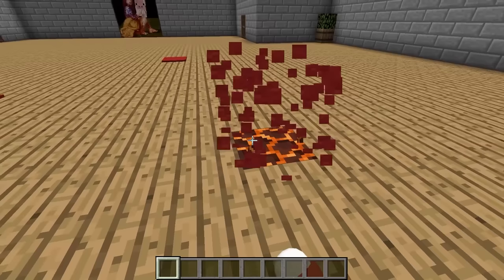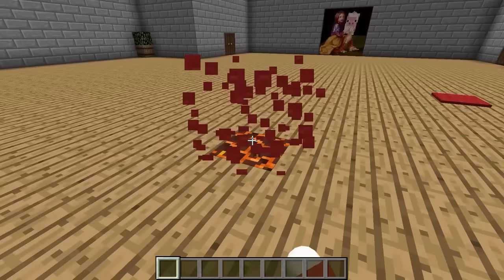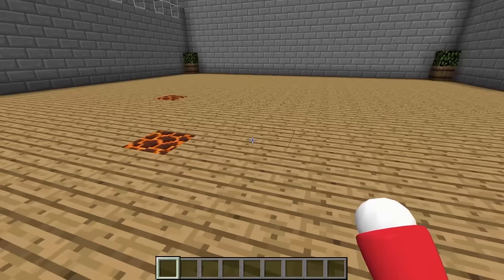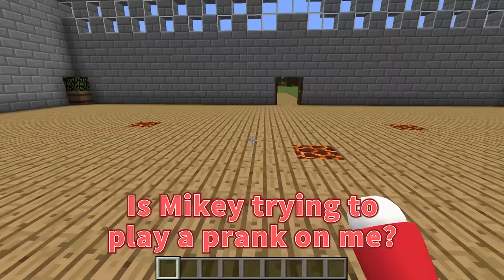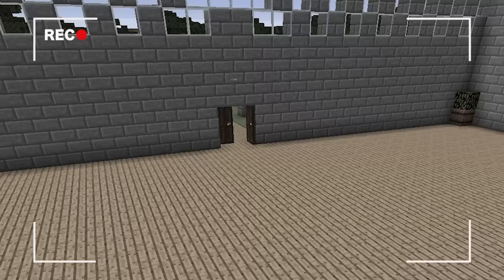Whoa, that was close! What's that? Why is there a magma block in a place like this? If I had accidentally stepped on this piece of carpet, I would have taken damage. I didn't put that there. There's more magma under the other pieces of carpet too. What's going on? Did Mikey do this? He set traps in my house when I wasn't around. Is Mikey trying to play a prank on me? Let's check the footage from the security camera I placed up there.